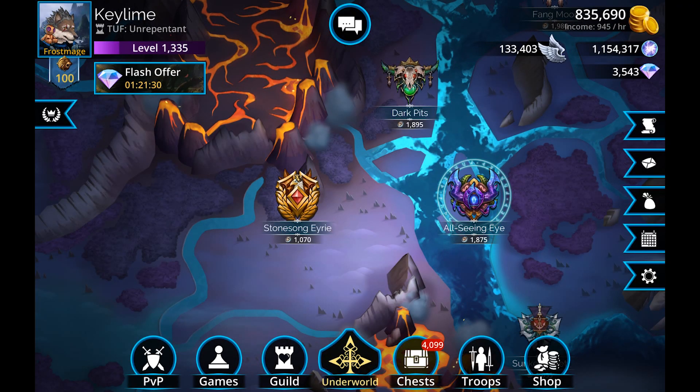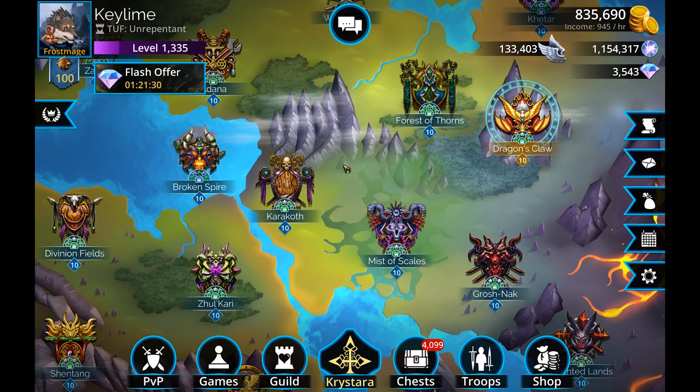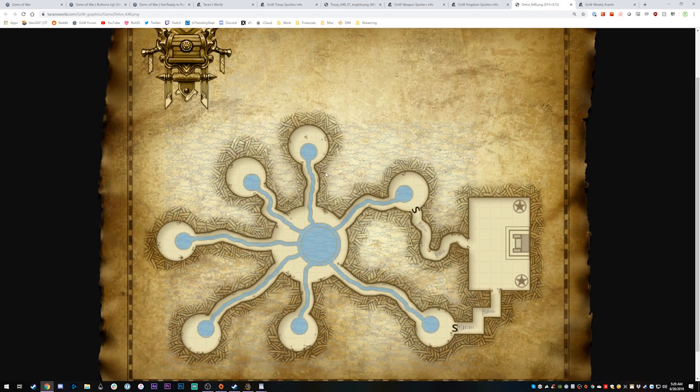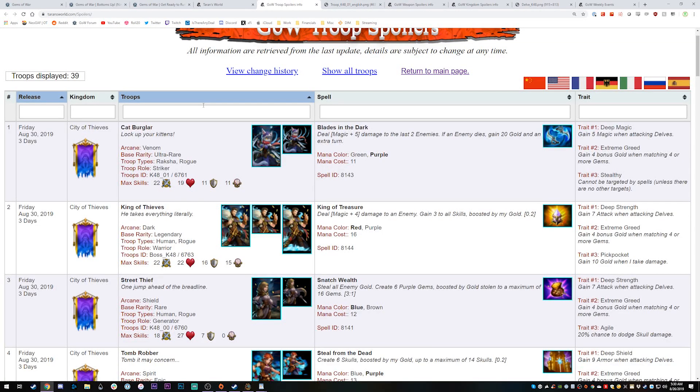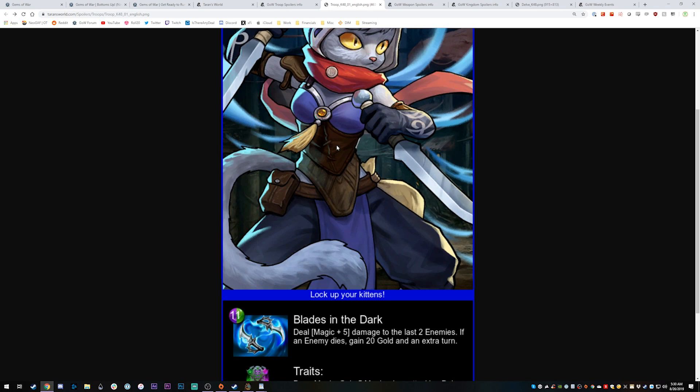We're also going to have a Plague Lord class event on Thursday, which is a great opportunity to level up that class. The other fun thing is we're getting a new delve — the City of Thieves. As far as the delve map goes, this one looks pretty nice because you're really only going to have to do two fights before you go to the boss. Some delve layouts force you through three to five fights, but this one will be pretty farmable.